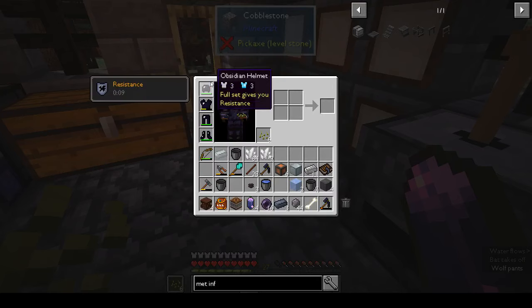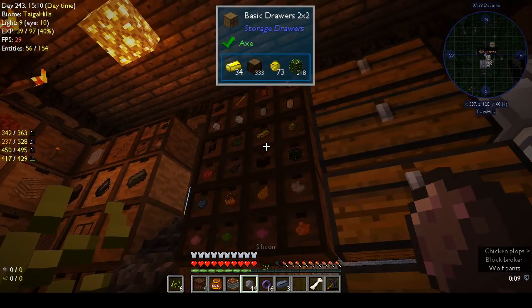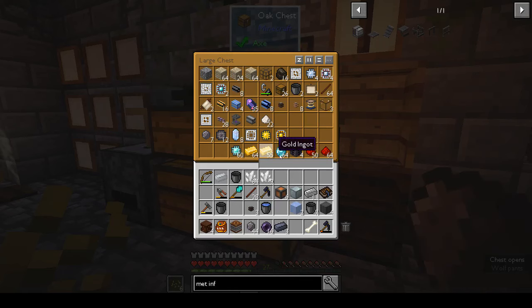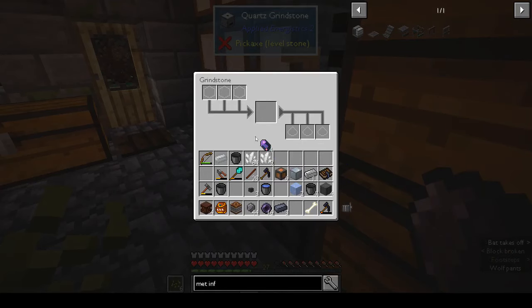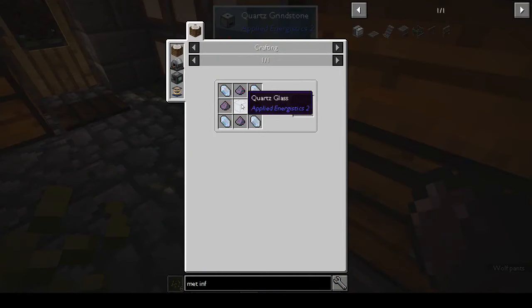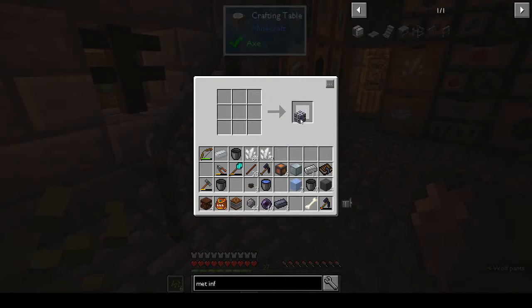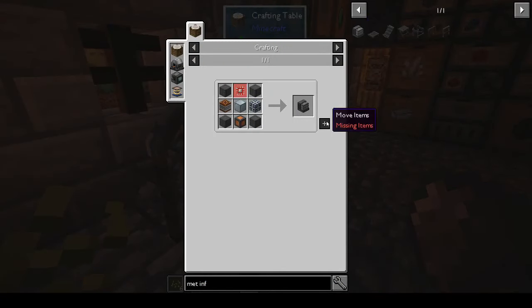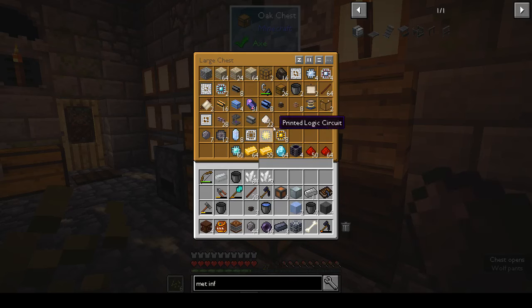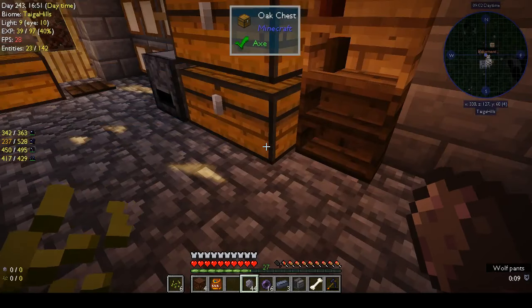Fluix dust comes from the crusher — put a fluix crystal (not the pure one) in. Do we have any fluix crystals left? Yes we do. Put that in with the quartz glass — we only need one of those — and that's the energy cell. Now we're just missing the engineering processor. Engineering processor — there's one. And we have a metallurgic infuser.